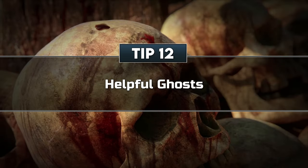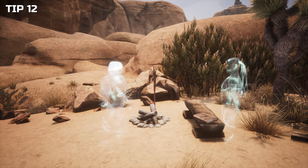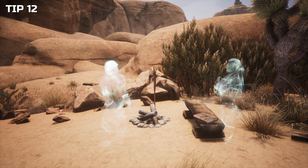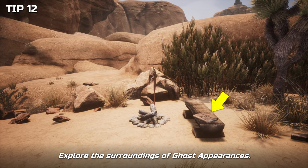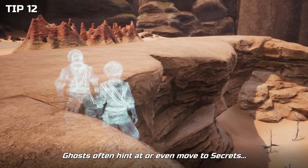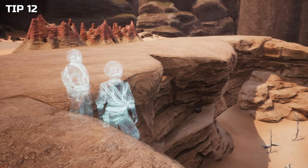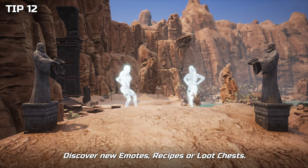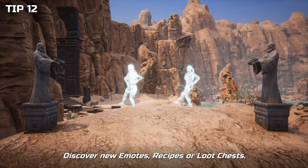Tip 12: Helpful ghosts. Have you seen a ghost lately? Ghosts can be found in various locations throughout the Exile Lands. They usually provide you with a glimpse into the past and what happened to them at that location. Most of the time, ghosts are an indication for something that can be found in the immediate vicinity or close by. There are even some ghosts that move to a specific spot where a secret is hidden. What you can find varies, but besides lore, you can discover new emotes, crafting recipes, or chests in the environment. So make sure to explore the area fully once you encounter a ghost appearance.